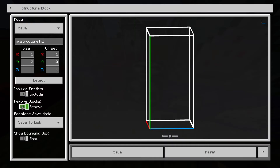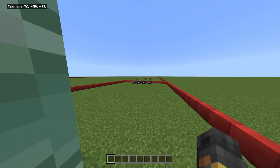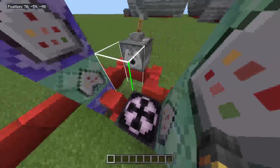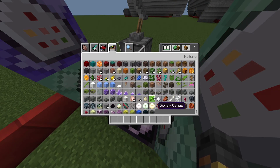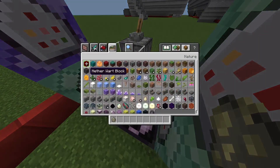Make sure it's set to save to disk so it persists when you leave the world. Set it to remove blocks — even though it says remove, it doesn't actually remove blocks, which is fine. This ensures that when it spawns on a sign or torch it won't delete that block.